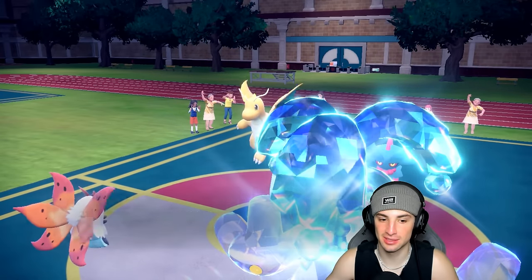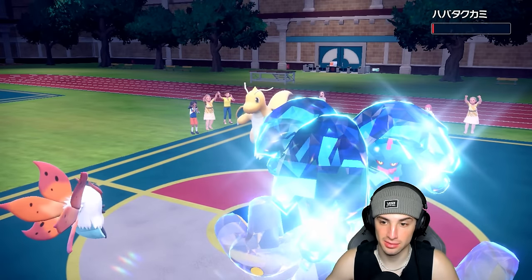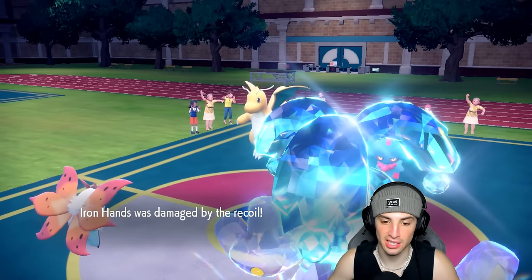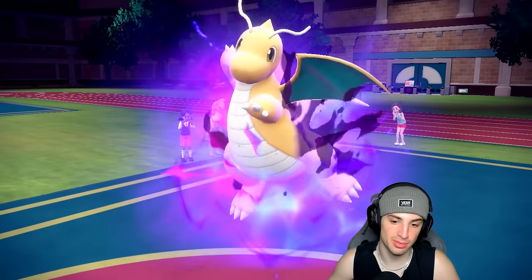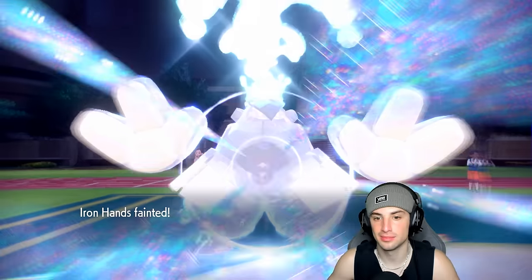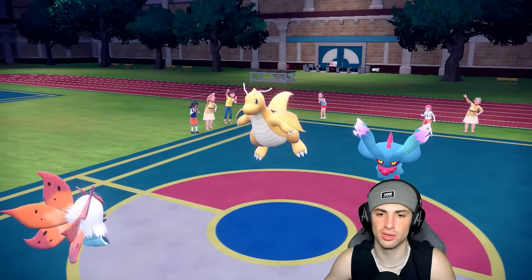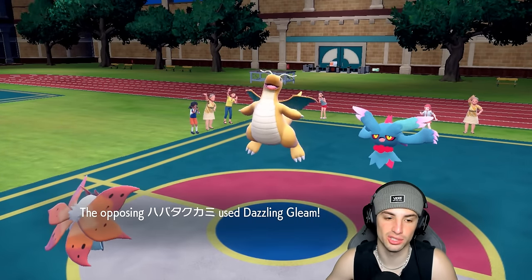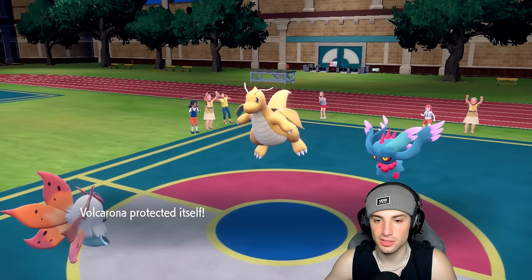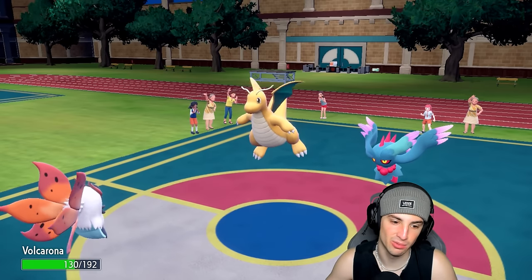There we go — nice little Protect. Wild Charge flies and does a lot of damage. Focus Sash pops — I wasn't expecting that from Wild Charge, but I'll take the recoil damage. They double down into you — fine, it was dead anyway to a Dazzle Gleam. Now we're in a perfect position: they're probably choiced into Outrage, meaning once they use it they're locked in. I Protect to block that final Flutter Mane shot, get Leftovers, and now I bring out Miraidon to win this game.